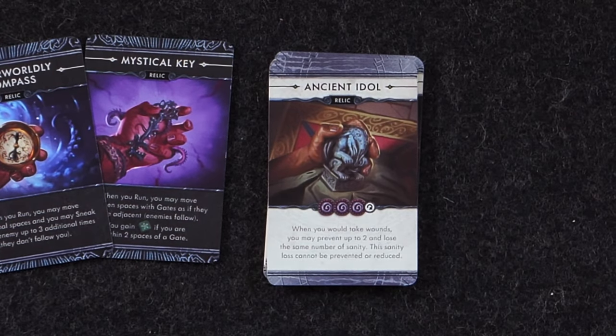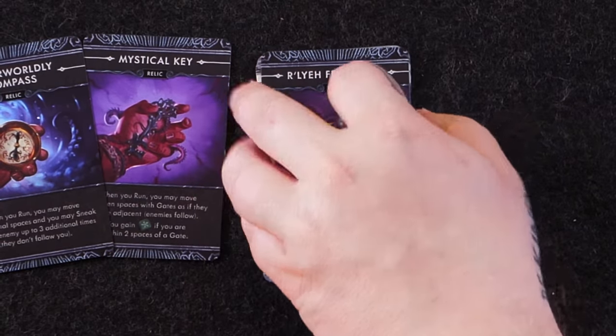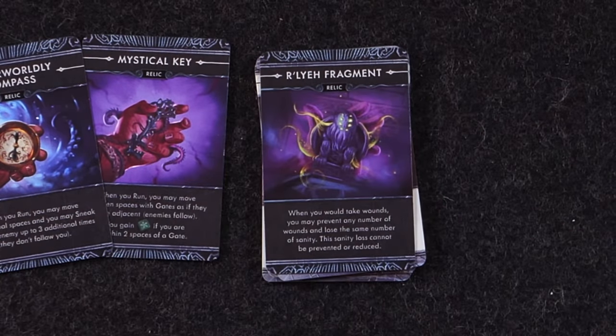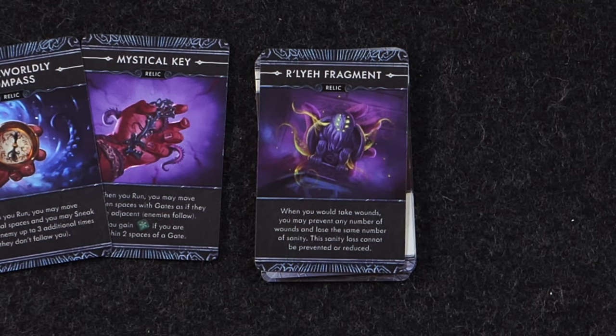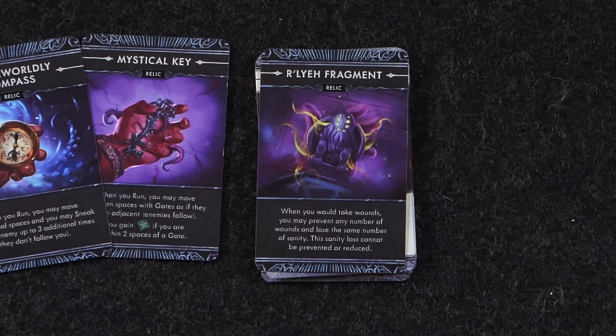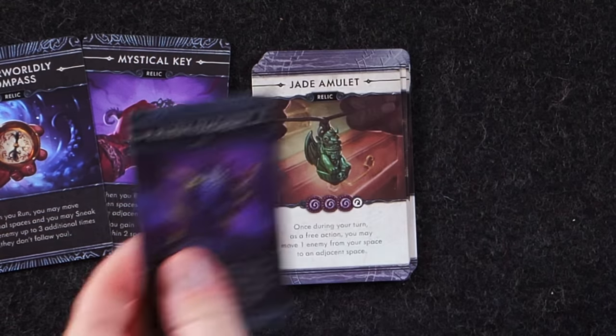Ancient Idol: when you would take wounds, you may prevent up to two and lose the same number of sanity — the sanity loss cannot be prevented or reduced. Its transformed version, the Otherworldly Compass: when you would take wounds, you may prevent any number of wounds and lose the same number of sanity — the sanity loss cannot be prevented or reduced. So your whole sanity track becomes a buffer against your health.